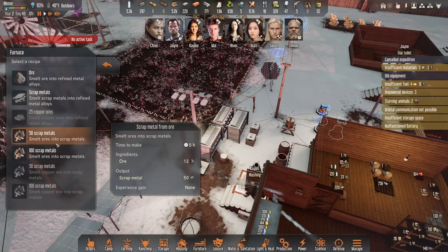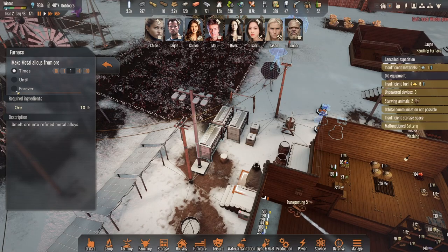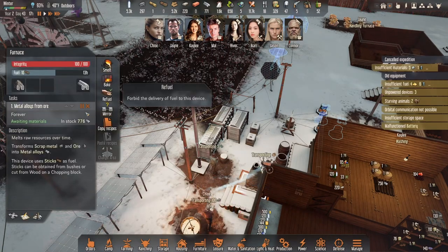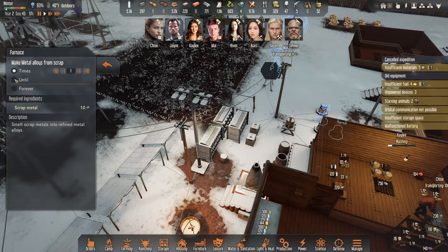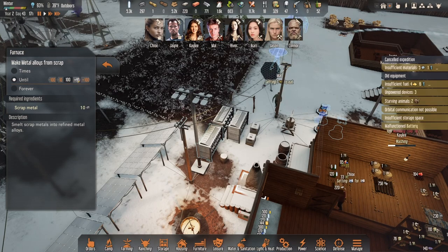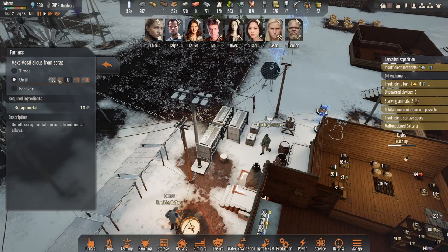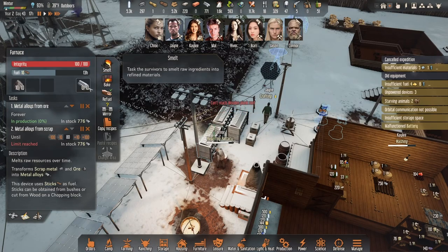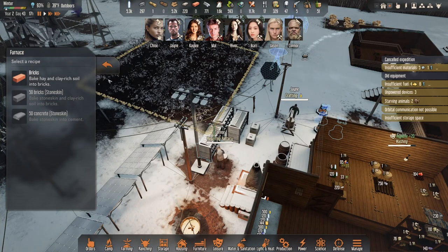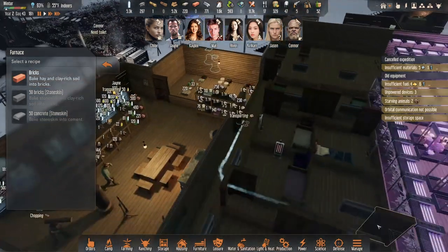Let's see what we got - scrap. Let's do scrap metal forever. And let's do scrap metal until we hit 80. I think we'll hold it at 80. We got bricks, we could do bricks, but I don't really need to right now.